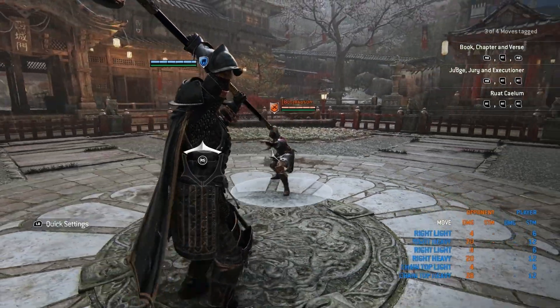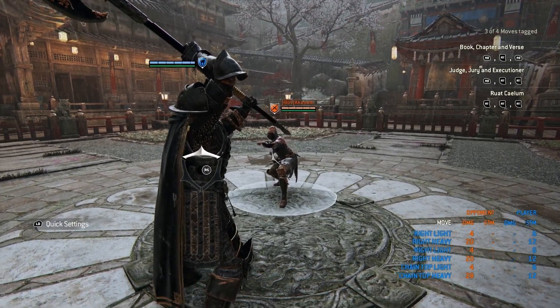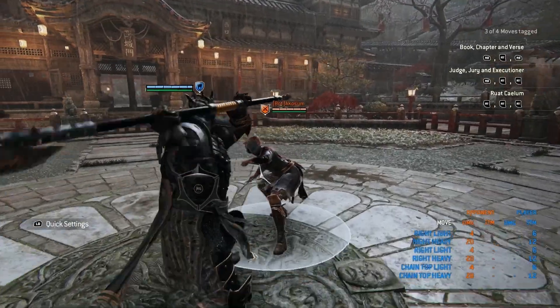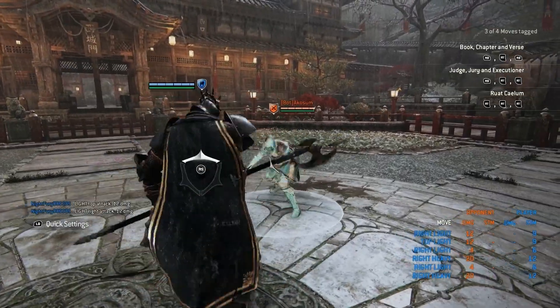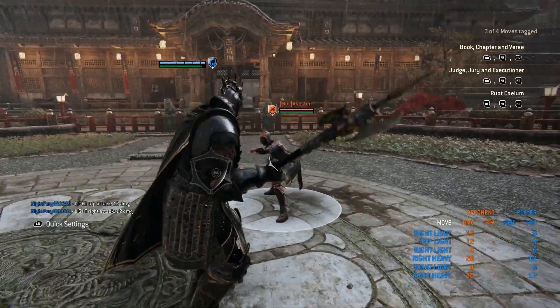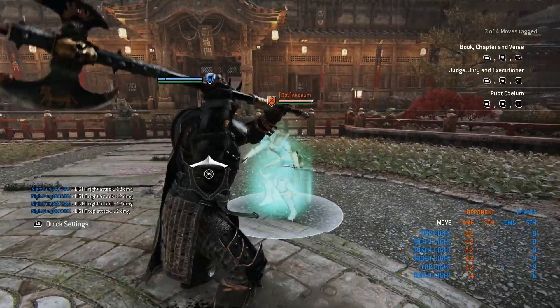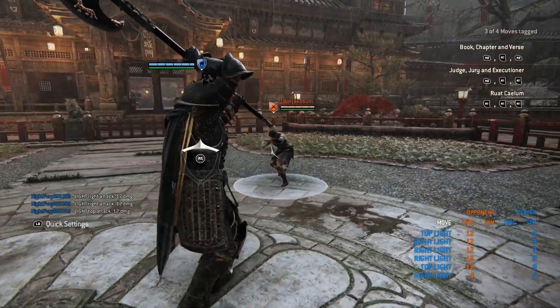Going over Lawbringer's kit, we're really going to talk about his lights and heavies, going over the chain lights and chain heavies as well. For regular lights, they do 12 damage on all sides. With the lights for Lawbringer, you can't chain them together. You can spam them, but it's not good to spam with Lawbringer's lights, unfortunately.